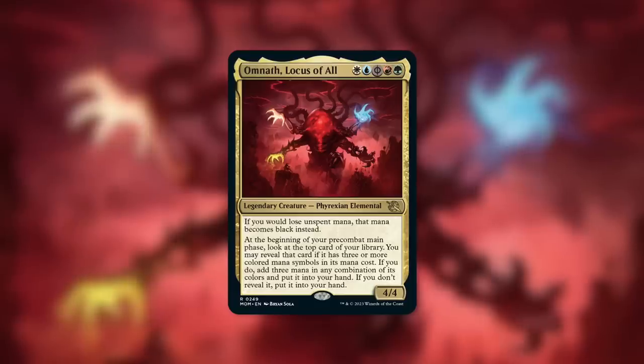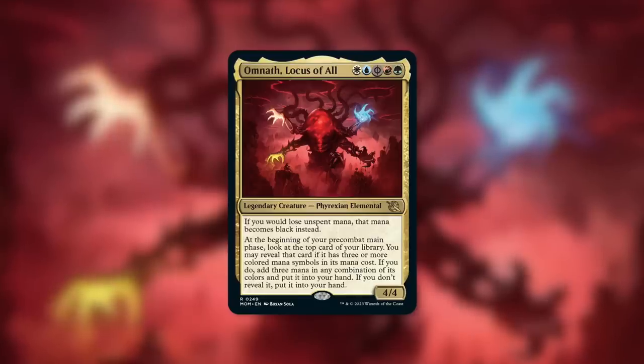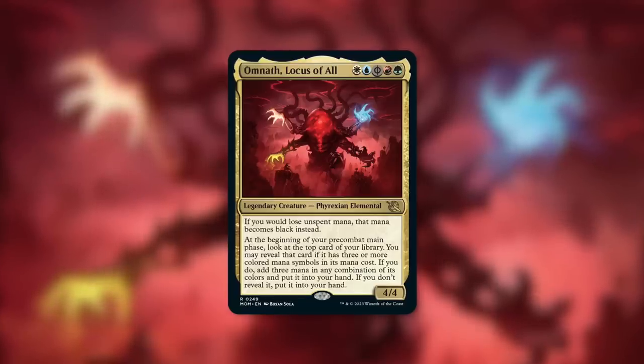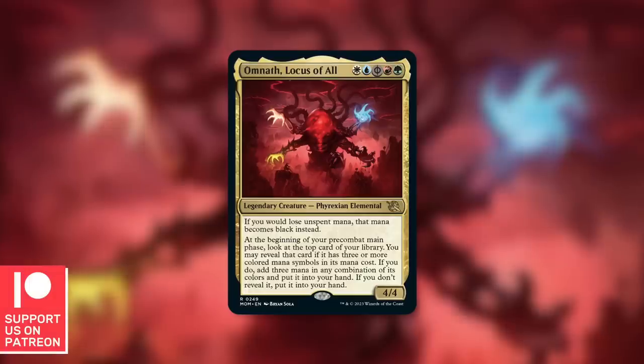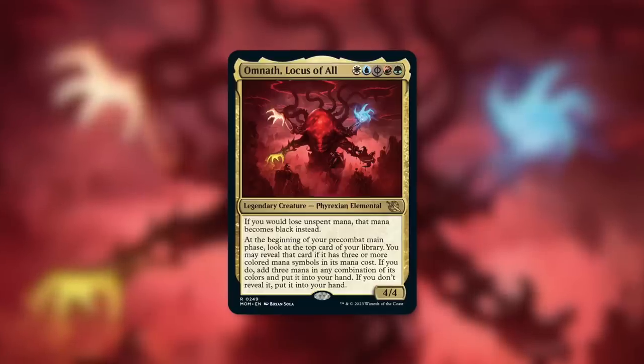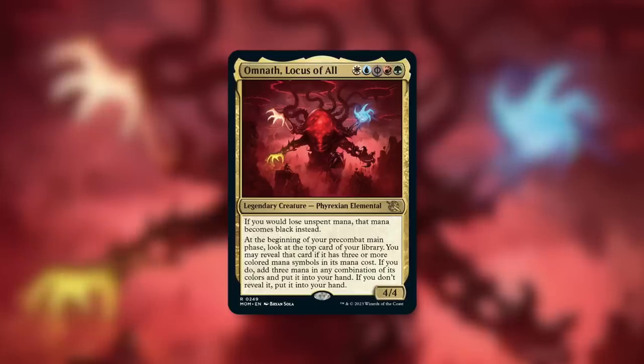You don't lose your mana, so you can just dump your mana into your mana pool and leave it there if you don't have anything to spend it on. Or if you've got something like Victory Chimes, which can give you multiple mana — four mana, basically, with each trip around the table — you can just build up a ton of mana and utilize it however you need to. Obviously it becomes black, but you have a five-color deck. You can focus heavily on black if you want to, or find ways to change that mana into other colors.